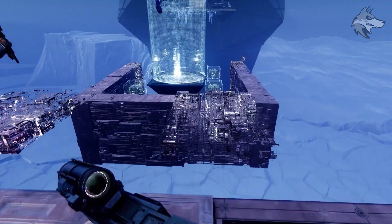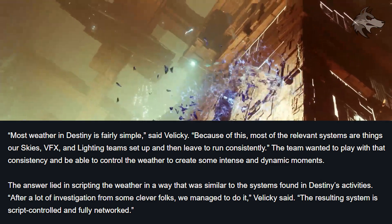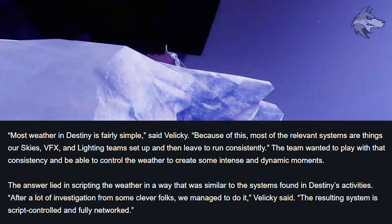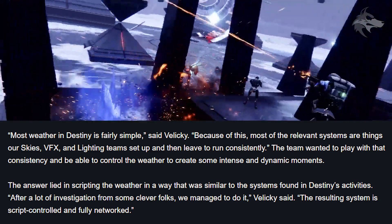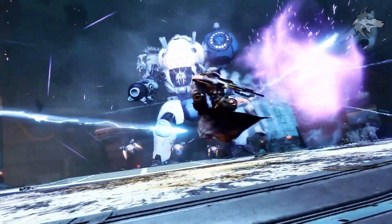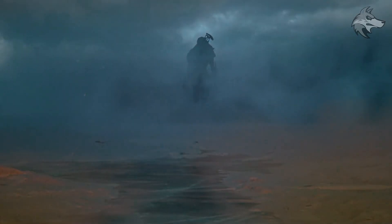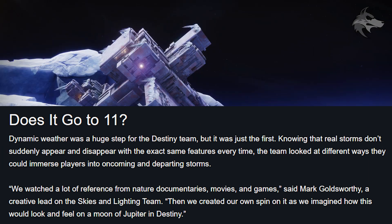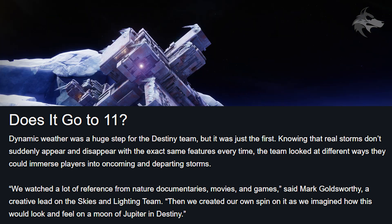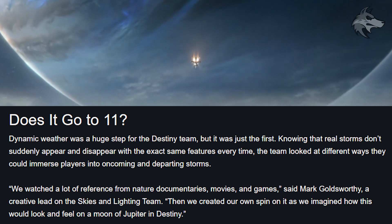Most weather in Destiny is fairly simple, and because of this most of the relevant systems are things the Skies, VFX, and Lighting teams set up and then leave to run consistently. But the team wanted to play with that consistency to be able to control the weather and create some intense and dynamic moments. The resulting system is a script-controlled and fully networked way of controlling weather in Destiny, which potentially gives Bungie real-time control of it and also helps match the weather across different players' games. They say dynamic weather is a huge step forward for the Destiny team, and working on this they watched a lot of reference material from nature documentaries, movies, and video games, settling on a handful of variables that when blended can organically grow or diminish a storm based on the needs of the story.